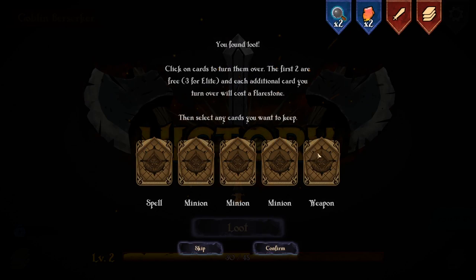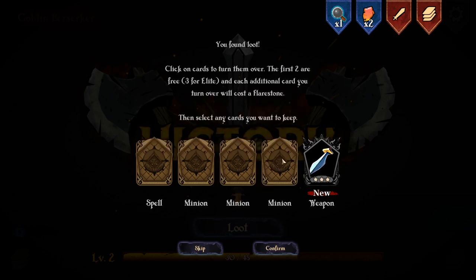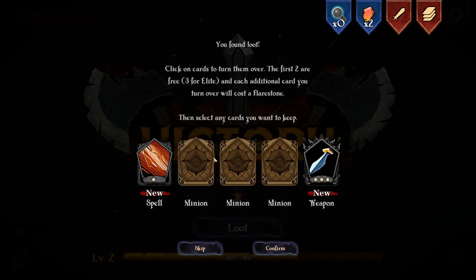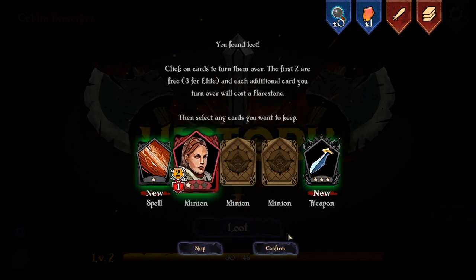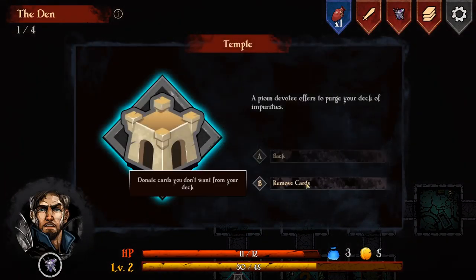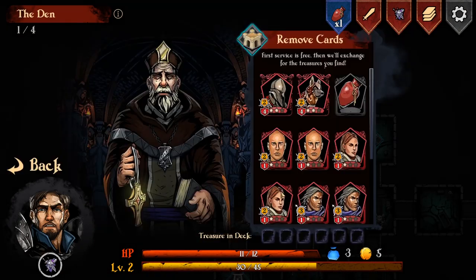I might replace my weapon if I can get a ranged one. That's an incredibly powerful blade - four power. Deal your power as damage to all units in a line - that's not great, I'll keep it. We've got another one - that's not great either. You don't have to take them if you don't want. I might discard anything I don't really want. I'm just going to get rid of that card.